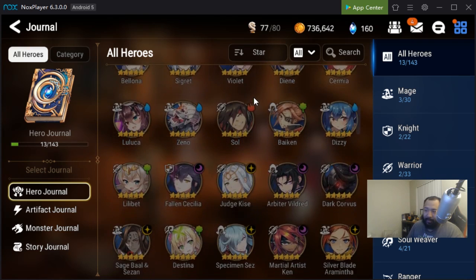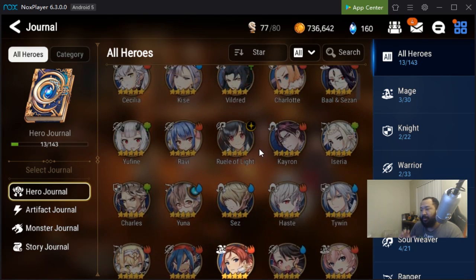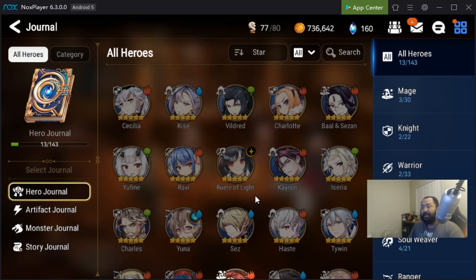By really taking a second to think about what type of team you're going to build — or researching it — it can really lessen the time it takes to get from point A to point B to point C. This game has a lot of heroes, and depending on what you pull in selective summons, that will determine your direction. If I was starting all over again, I'd decide what team I want to build and base that off the type of gear I'm going for.